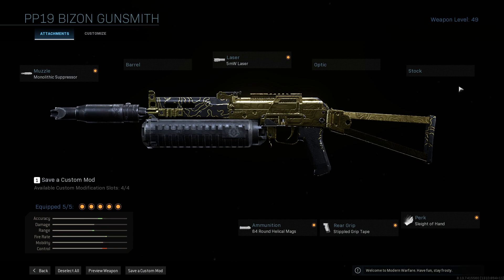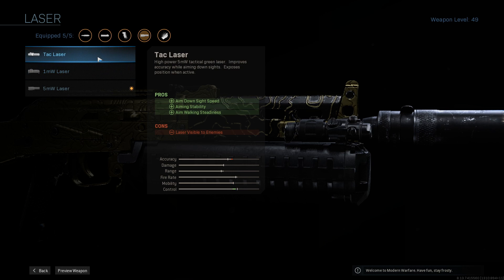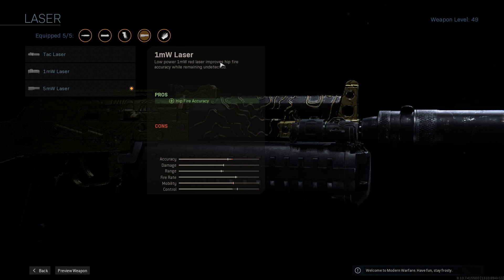Here's the hipfire build. For the laser, you always want to use the 5 milliwatt — it greatly improves hipfire accuracy, as described in the attachment details. The tac laser doesn't help with hipfire at all; it's all about aiming. The 5 milliwatt also increases sprint-to-fire speed, which is the time from when you cancel sprinting to getting that first shot out. Having it as a pro reduces that time, letting you get your gun up and ready to shoot faster.